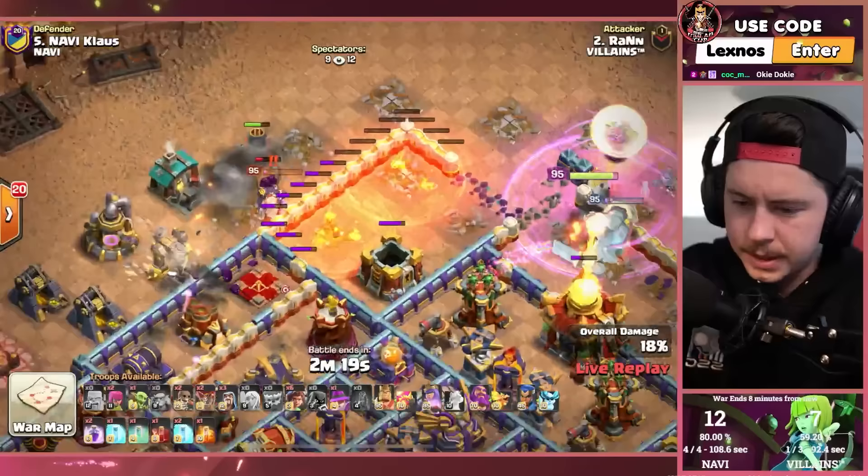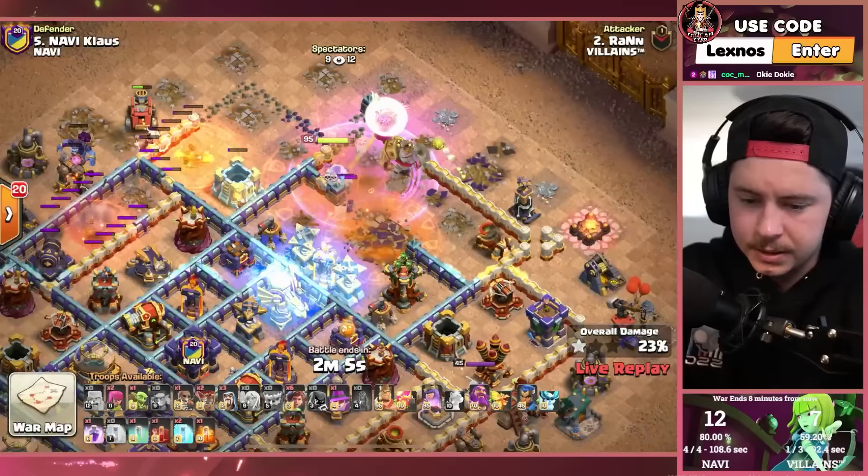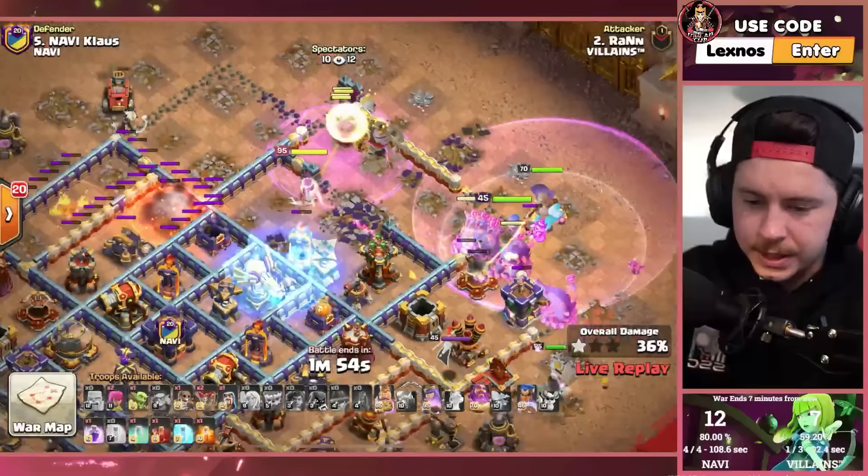Yeti and headhunter take out the enemy queen so the scattershot can still keep going. Yeti also distracts the multi-mortar. Queen's looking a little sketchy — gonna rage and freeze. King and root riders, royal champion from the right side with the apprentice warden and rage gem. Queen going for everything but the single inferno — actually might not have needed the freeze now that she's on it with the frozen arrow.